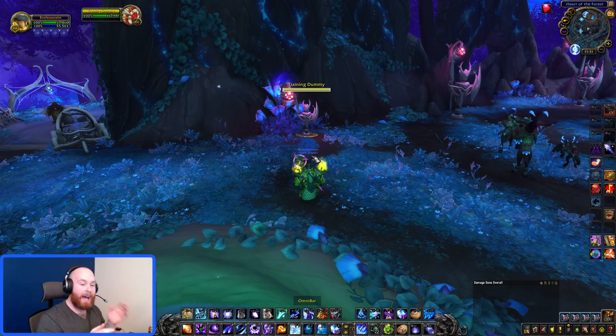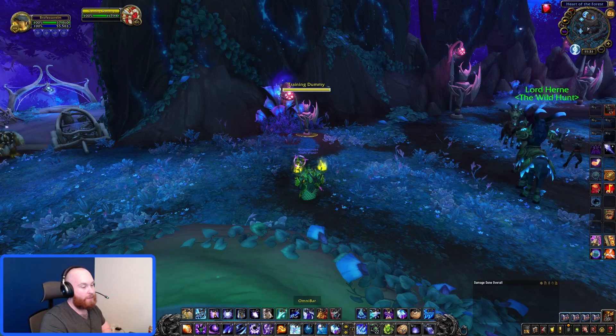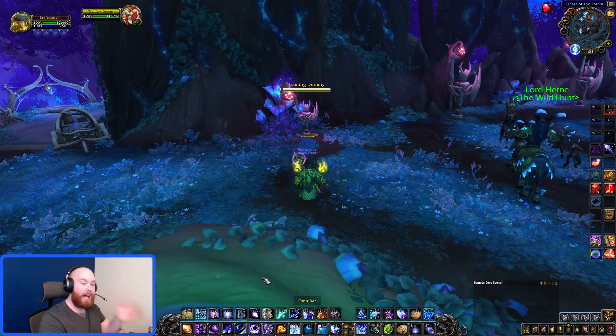Then go into an orb, evocate, shifting power, orb, blast, and wait for your rune to come back up. When your rune comes back up, Touch of the Magi will be back up. Drop a rune, Touch of the Magi, palm.